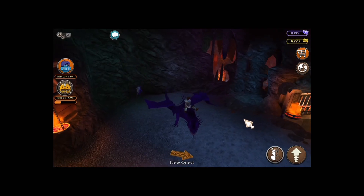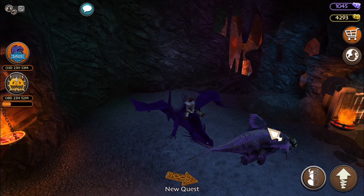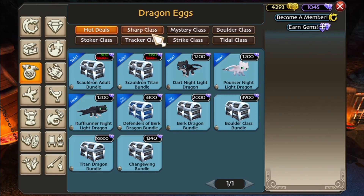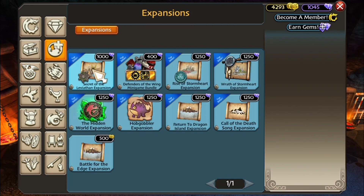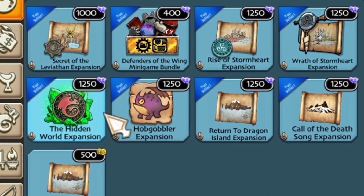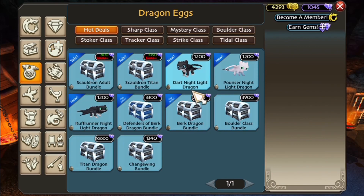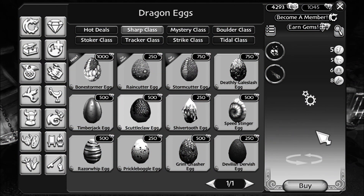I'm kind of hoping to get the Screaming Death on this account too, because that'll save a lot of gems — plus it's a bit more expensive than the others. I also saw a lot of people suggesting the Death Song or the Razorwhip, but the reason I'm not doing those is because you can get them from expansion packs. So I didn't want to pick dragons you can already get that way, since I'm also going to be doing all those expansion packs. Anyway, let's go into the shop — where is the Scuttleclaw?